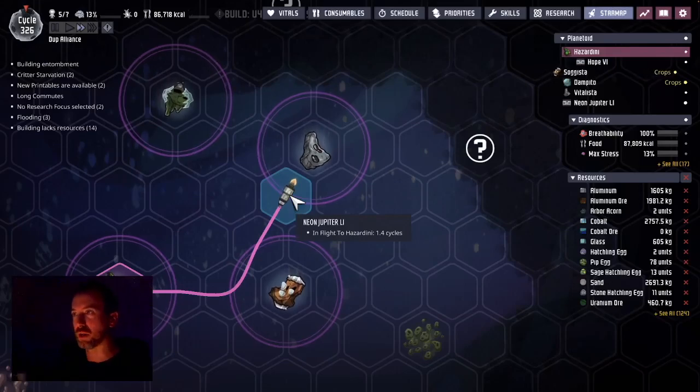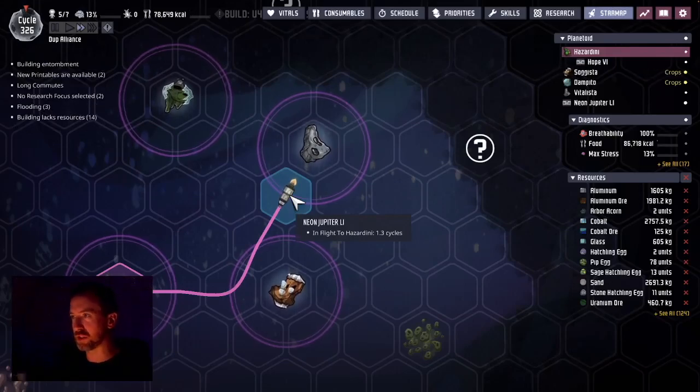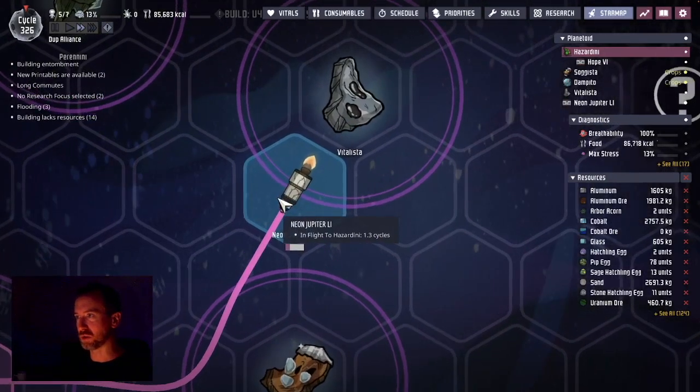Hello and welcome back. Plain oxygen, not included in hard mode. Dupes are eating twice the amount of calories and get stressed out easily. They don't handle the radiation in this world.